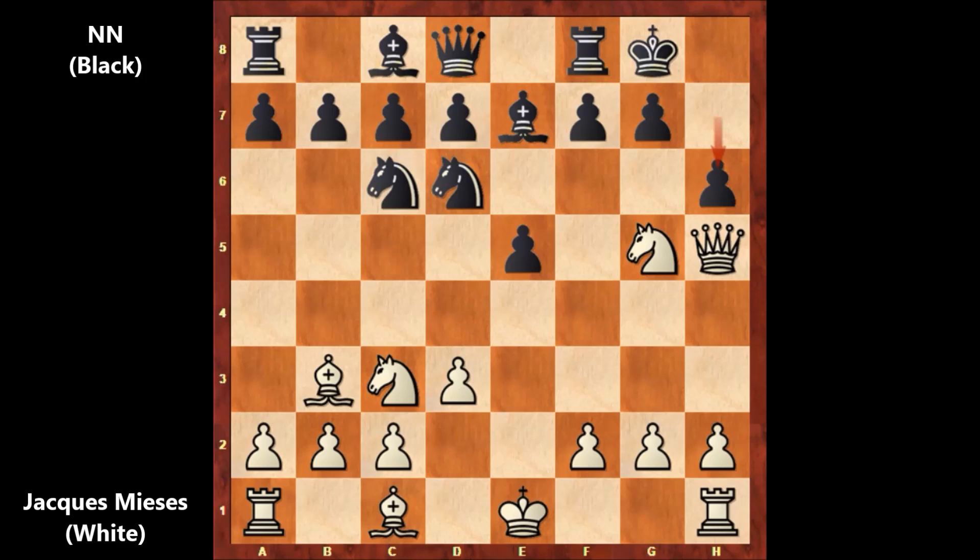Black pushed the pawn, saying 'go away,' attacking and kicking the knight away. What would you do in this position? Well, Meyses is not defending the knight — he is going for the attack. He pushed the pawn.